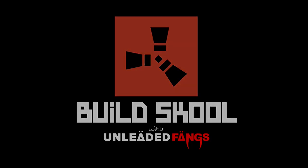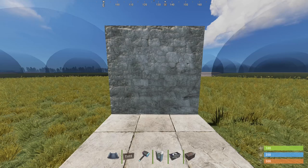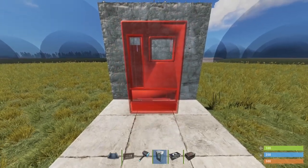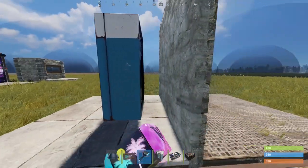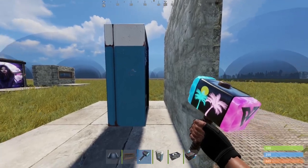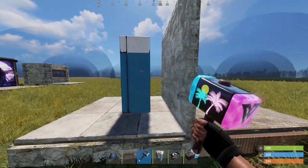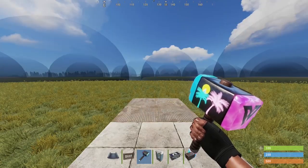Hello and welcome to Rust Build School. Almost exactly one month ago, vending machine storage rooms were nerfed very badly. You can no longer place a vending machine anywhere near a solid wall. The closest you can get is about right here, and for efficient storage rooms, this doesn't really work. But there are a few ways we can get around this, and they come at a price. So let's go ahead and take a look at the fix for vending machine storage rooms.